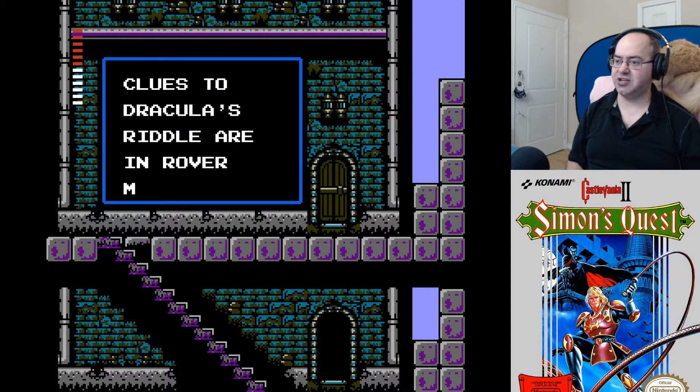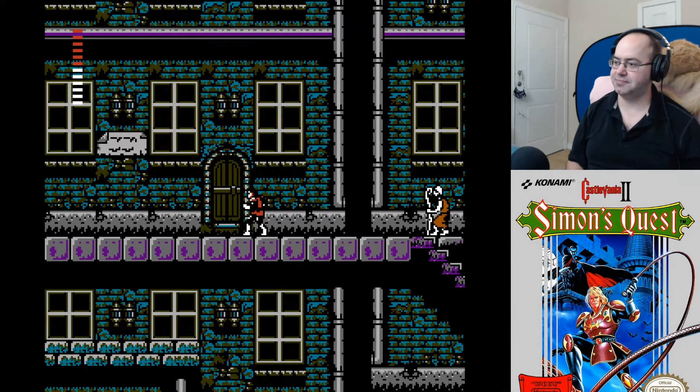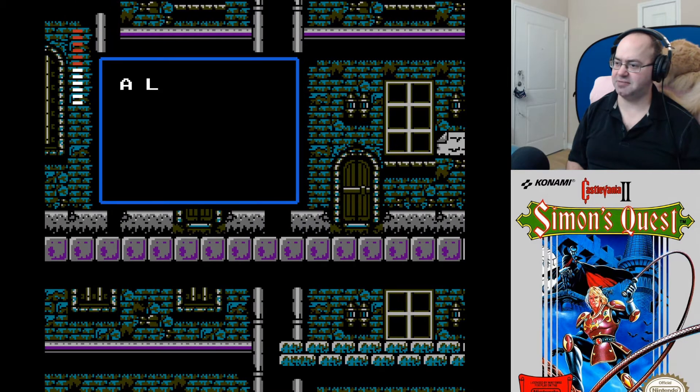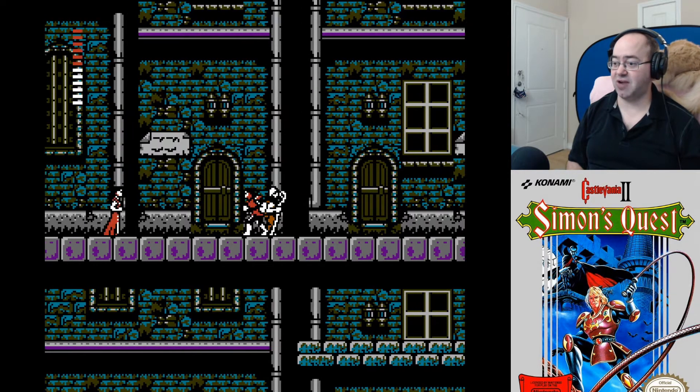Clues to Dracula's riddle are in Rover Mansion. Rover Mansion's the one we're going to, and I think he's probably right. Again, old dude's 75% chance to be correct. A laurel will protect you from the Poison Marsh. Good to know — that's also correct from my understanding.